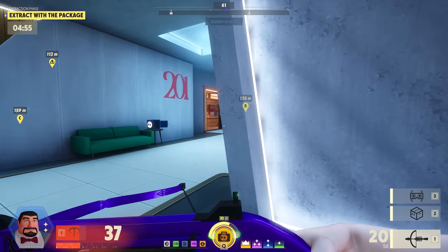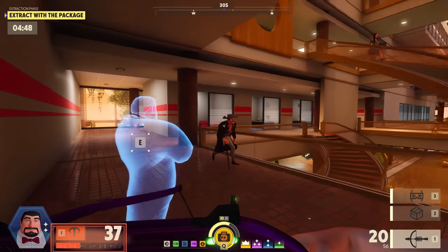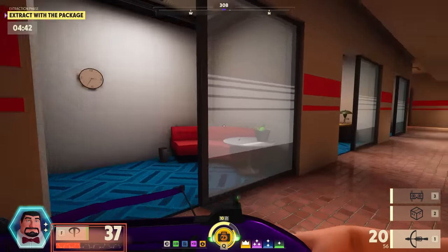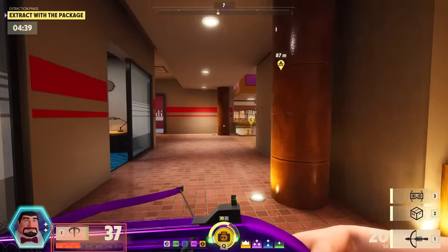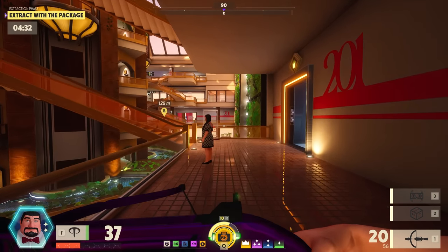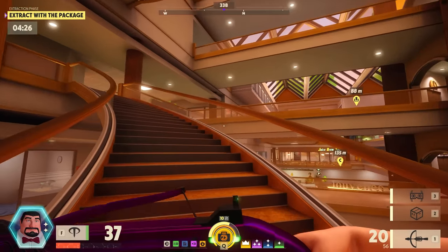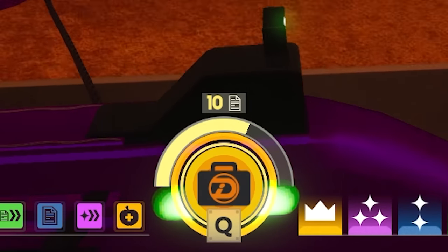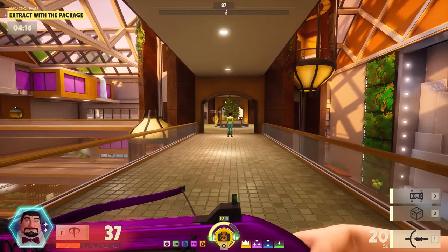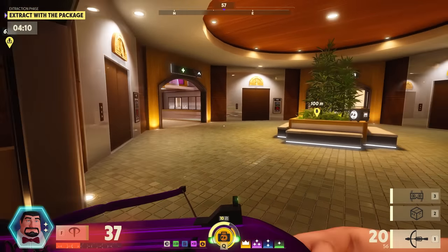That was insane! The guard I changed into — that body was occupied by another player. The adrenaline right now — it doesn't help that the music's picking up. I need to get to the extract which is on the roof. You can see at the very bottom — every time that circle fills up it does a ping and shows the enemy where I am. So I'm being very conscious about my positioning so I'm not always going up the same set of stairs, because they'll have a constant ping of where I am.